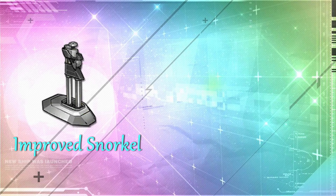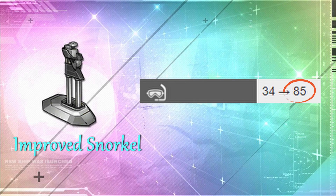The next item is the Improved Snorkel. This gives more oxygen for your submarines so they can fire more torpedoes, which means more damage. This equipment is good to have, but personally, considering how little I use submarines, I wouldn't buy more than 3 — one for each submarine in my submarine fleet.